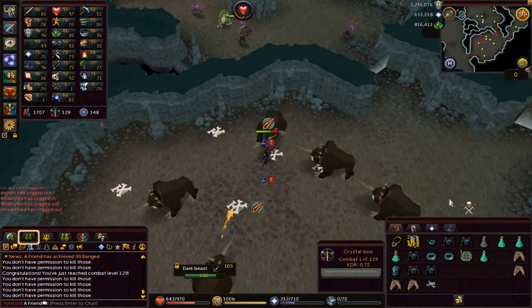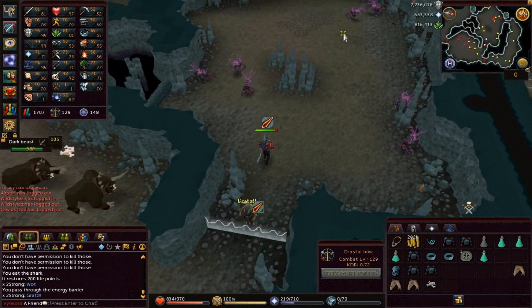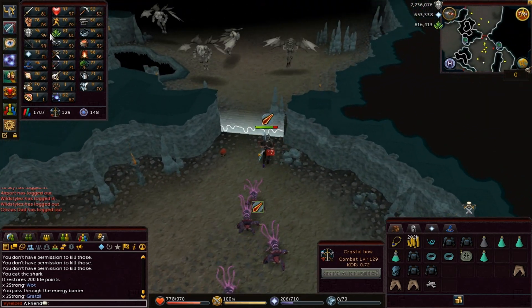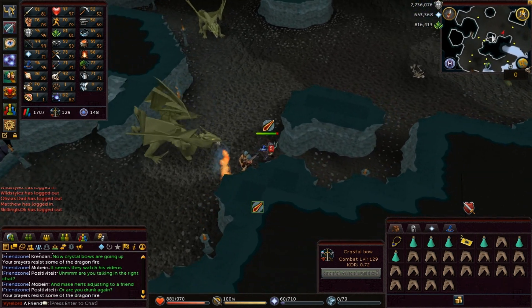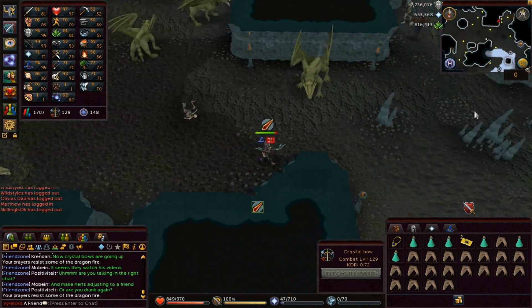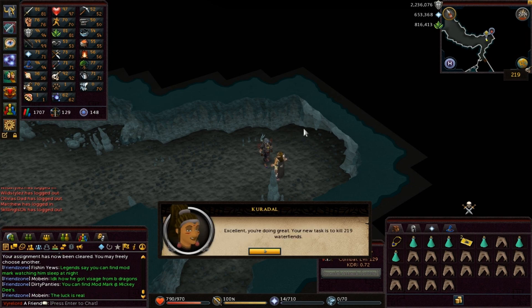I cannot kill those anymore. I'm not even going to get the cape, because I don't care too much to be honest. By the way, a lot of monsters are weak to range when you're slaying — like 70% or more. If you check the weaknesses, they're just weak to range. Even this Brutal Green Dragon — weak to range. Water Fiends — weak to range. I'm going to go with Water Fiends, because you need those charms.